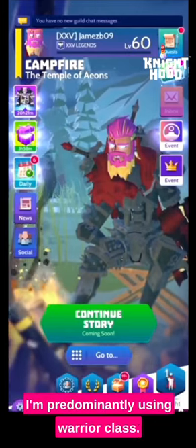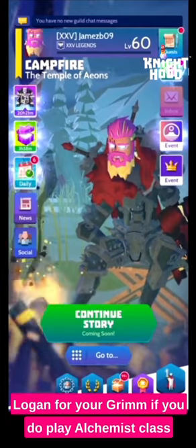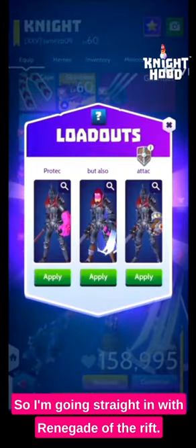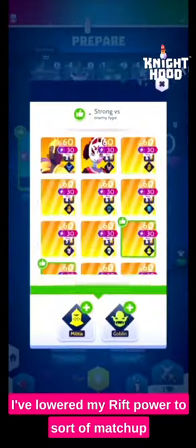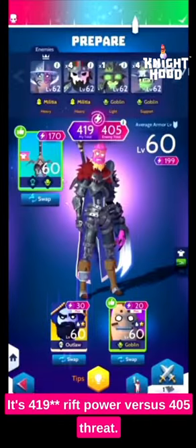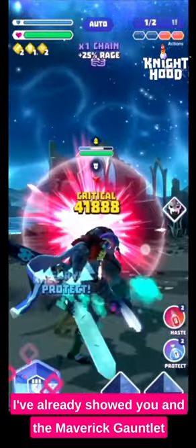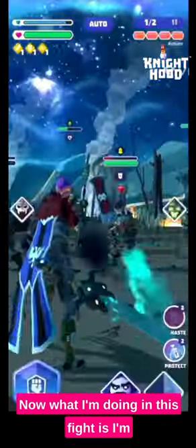In these videos I'm predominantly using warrior class, but all you have to do is swap out my Logan for your Grim if you play alchemist class and it should work just as well. I'm going straight in with Renegade of the Rift — he is an expert rift boss, exclusive to the expert rift. I've lowered my rift power to a sub match-up: 409 rift power versus 405 threat. For this boss I'm taking Ericsson and Azar, along with the five triangle weapon and the Maverick Gauntlet to generate rage quickly.